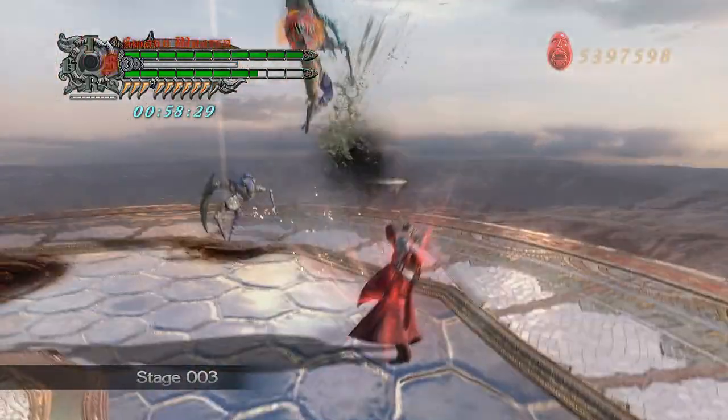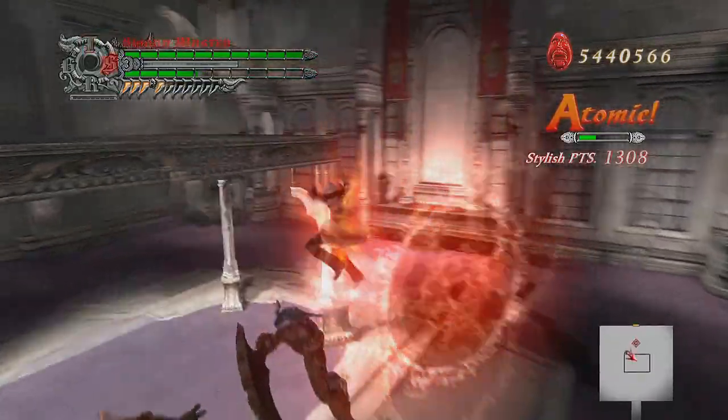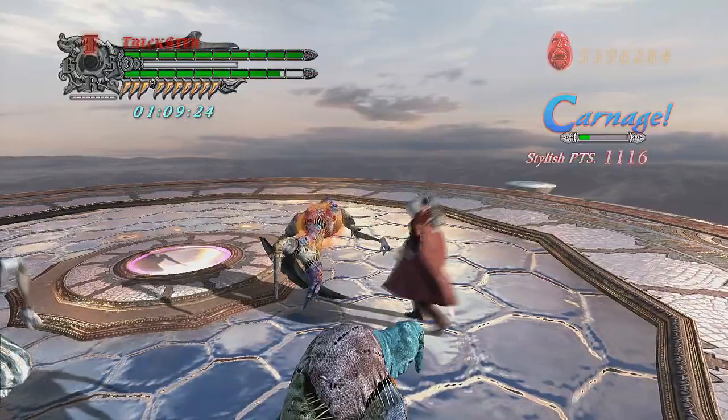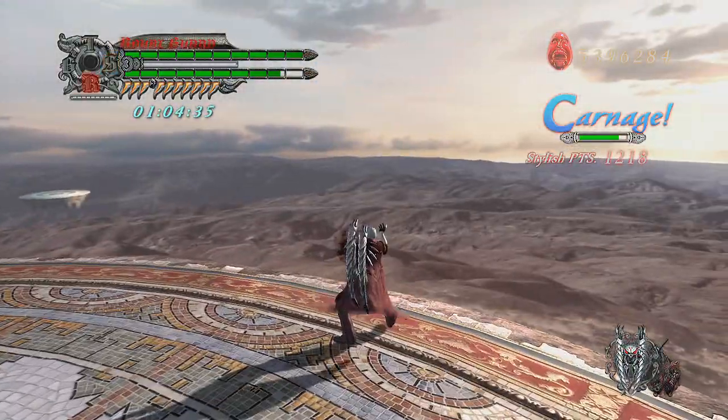Hey, what's up guys, Frozen is here and this is a Guard Flying tutorial for DMC4. There are two types of Guard Flying: via Galgamesh and via Skystar.